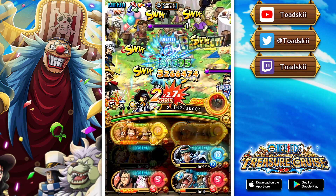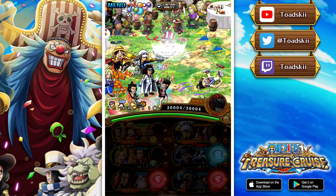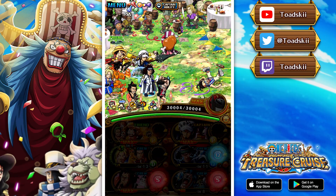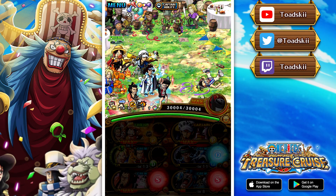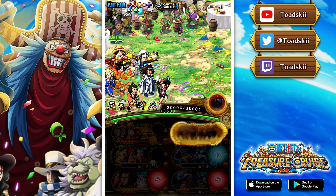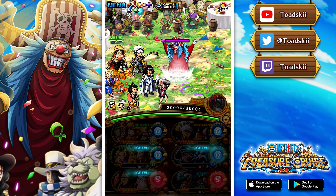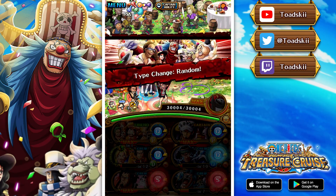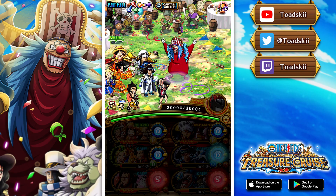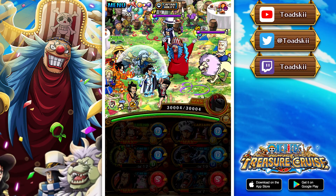If worse comes to worst, you can just kill Buggy first and then kill the back guys on the following turn - you definitely want Buggy to die first. Stronghold Frankie is mainly here because his crewmate effect removes the blindness debuff, that's the only reason he's here. Kinemon is here for some cooldown reduction but is completely replaceable. As I said, if you use Straw Hat Pirates as the friend captain, it really frees up lots of crew spots on your team for utility or damage potential.